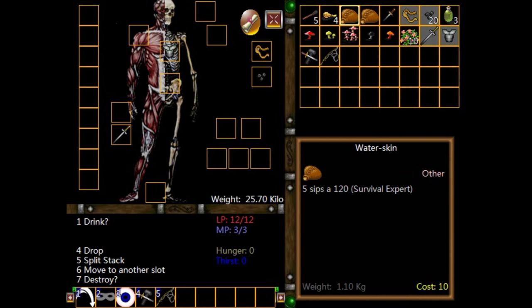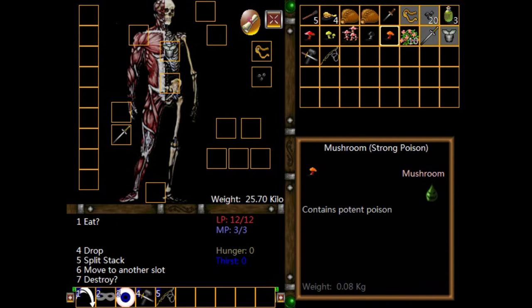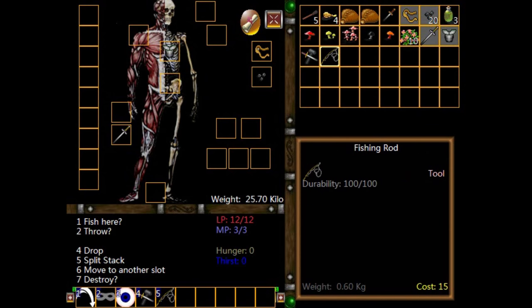You'll see we've got a few things here. As we move around, I'm using the arrows to move around the menu. Each item, when we move on to it, lists a selection of options in the bottom left. So if we go on the fishing rod, we've got fish here, throw, drop, split stack, etc. Same with the torch — you can light it, drop it, and so on. So we'll light the torch.